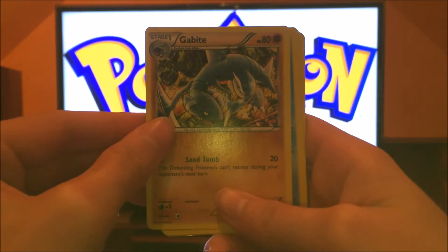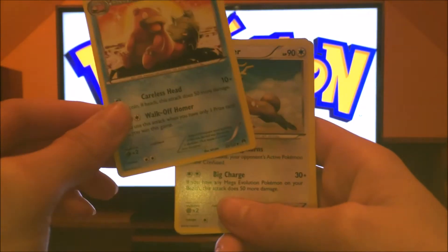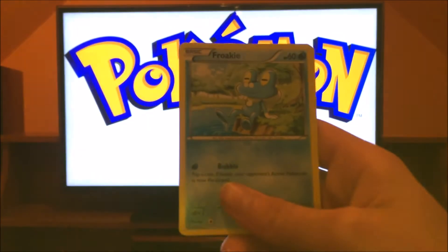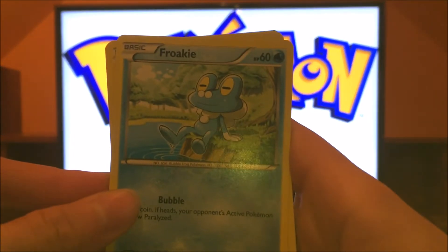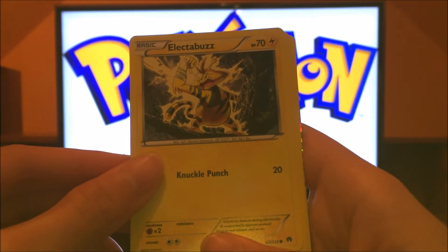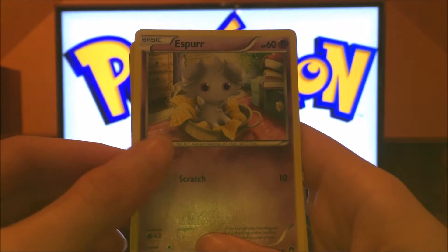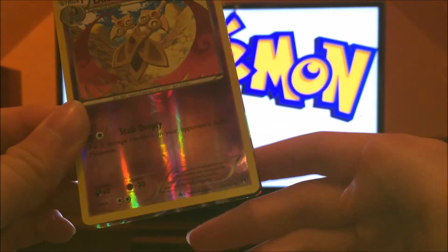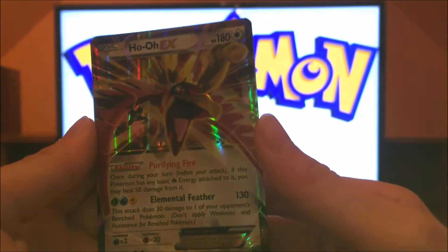Gabite, Slowbro, Stantler, another Petilil, Froakie — that's pretty dank — Electabuzz, Phantump, Doublade. I don't know, nobody ever used Doublade.